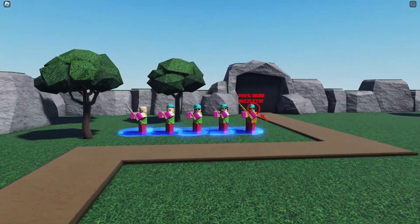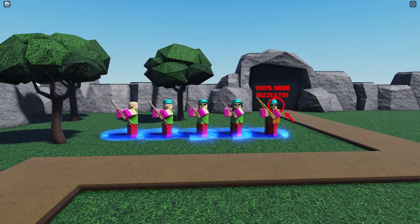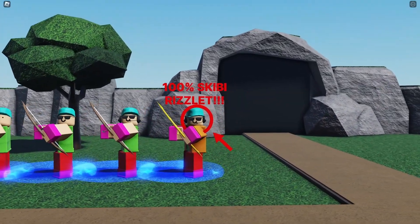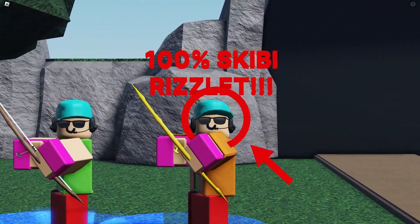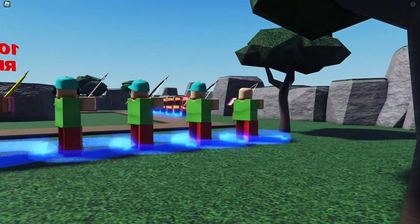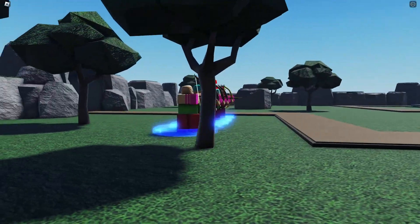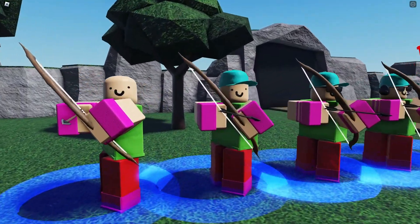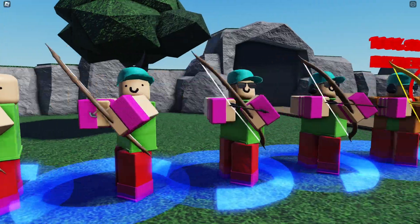For the next skin we have a Sigma Archer. As you can see by the max level, this is definitely a joke skin. Doesn't mean I'm not gonna review it. Basically it's just a bunch of random colors on an Archer — it's basically just a recolor for the first four levels.